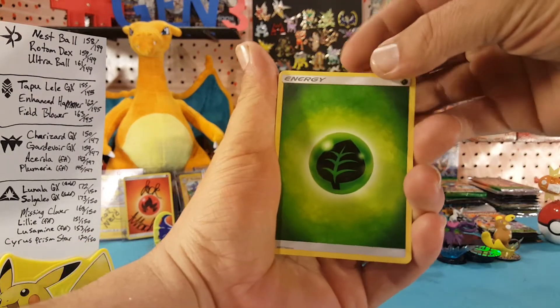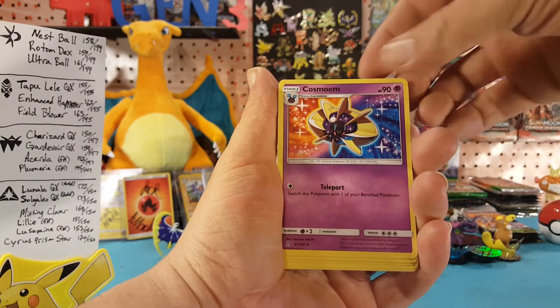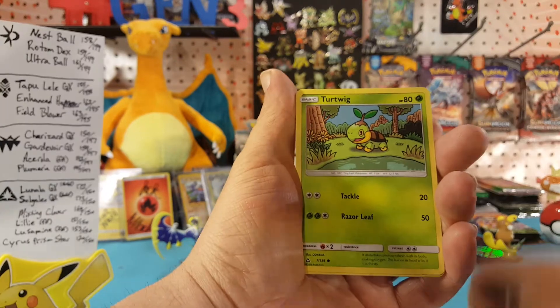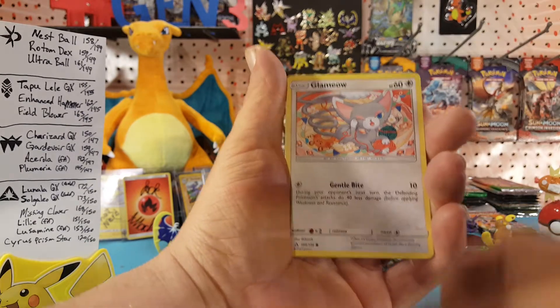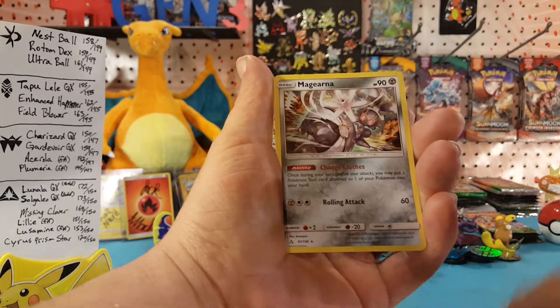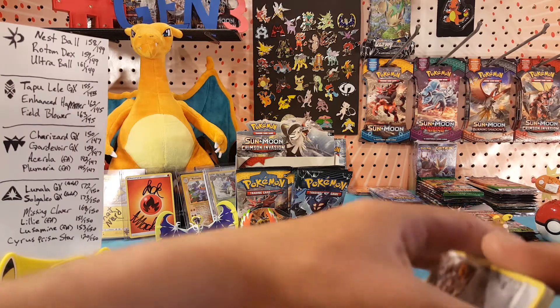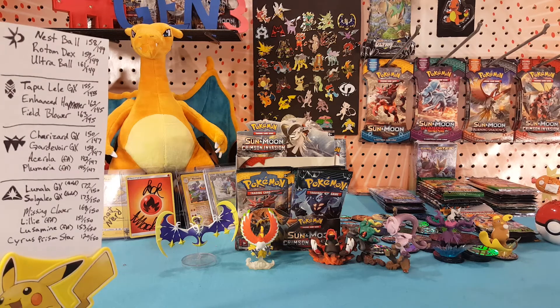All right, we have Grass Energy, Unit Energy, Cosmog, Looker, Cosmog, Turtwig, Electabuzz, Charmeleon, Glameow, Lickitung — Lickitung is our reverse, and Magearna is our regular rare. So no luck in either pack for a hit or the cards that we're looking for, but there are still some packs left in that booster box, so still got a little time.